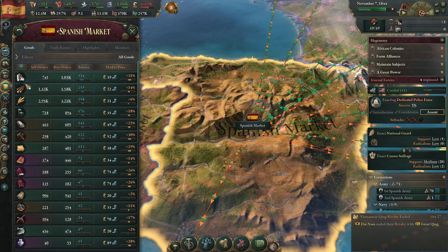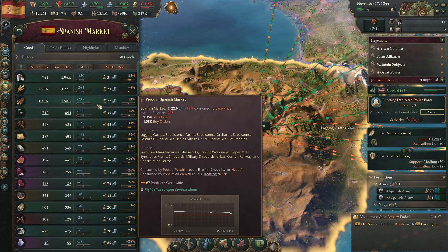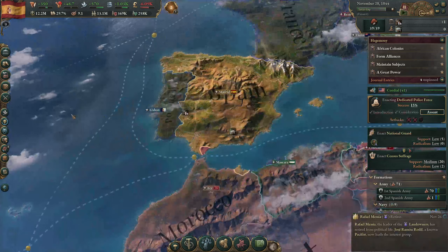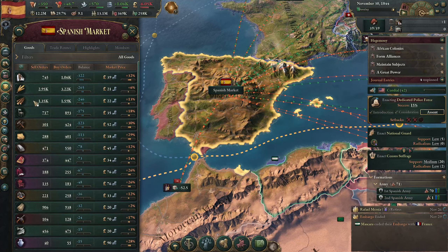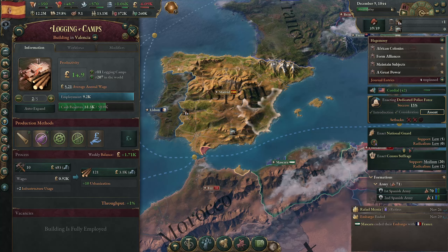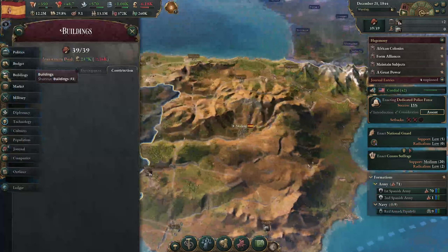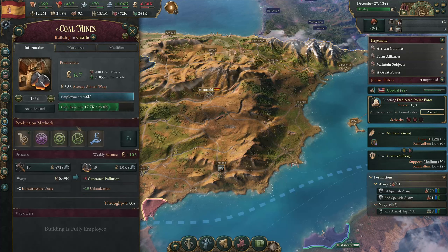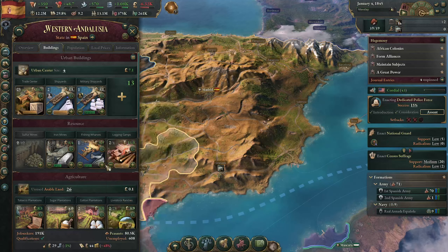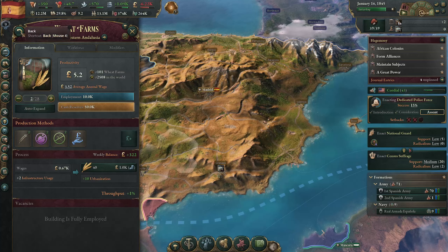We have a surplus of iron now - that's good! Clothes - we could be building some more of those. Wood is always good. We have another ultimatum event. Looking at local prices for wood - still pretty high in Valencia, so we could add some more logging camps. Right now I'm just looking at the buildings to see if there's any way we can increase their productivity.